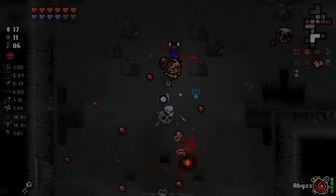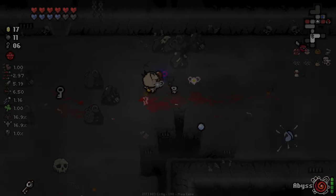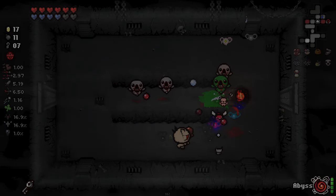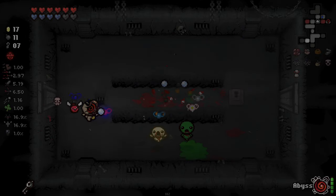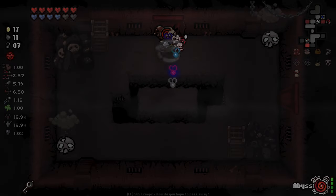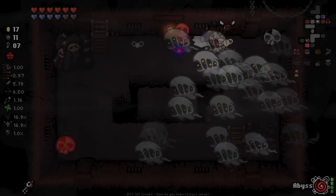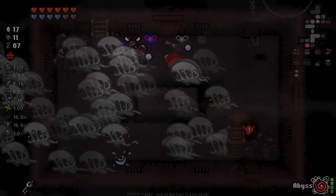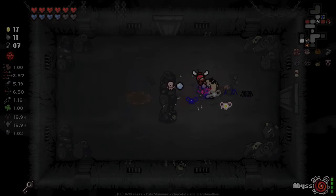We're absolutely killing it right now. This is a pretty good run - even just our locusts are doing great. This delirium locust - that's one of the reasons I absolutely love Abyss. Delirious is an item - it's decent, but I don't really enjoy it that much. It's pretty hard to use other than on boss fights. But a locust with additional effects and extra damage - that's kind of cool. And yes, good old Crystal Key giving us the extra red rooms - never a bad thing.